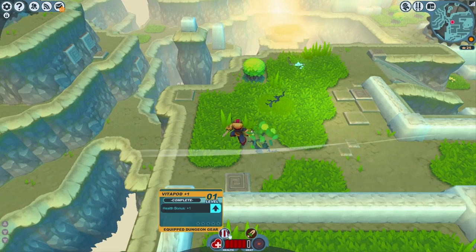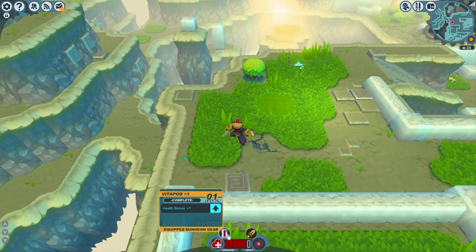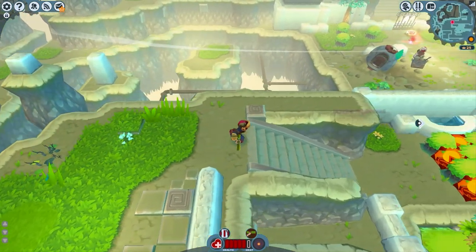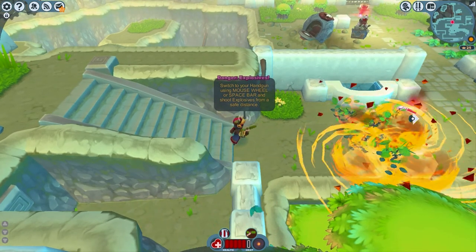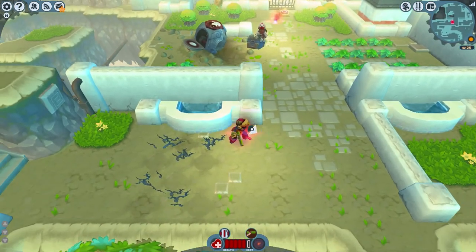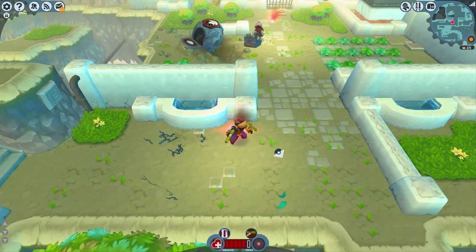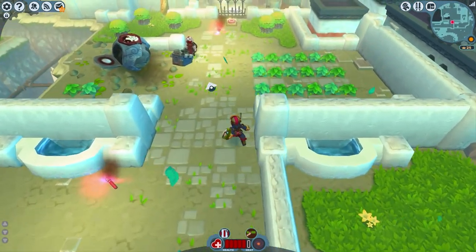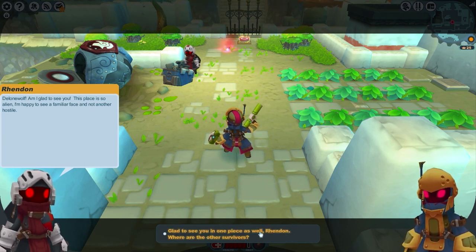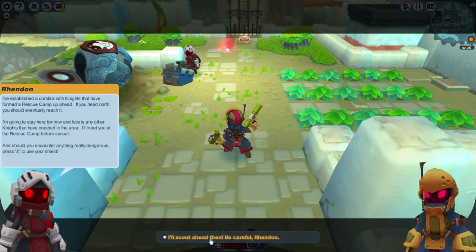I don't know what all of this stuff is yet — vitapod plus one, completed health bonus plus one. Can I use this? Nope, doesn't look like it, so we'll just continue ahead. That looked like it was going to explode — it's like a flare of some kind. Then NPC dialogue: 'Lone Wolf, I'm glad to see you. This place is so alien, I'm happy to see a familiar face and not another hostile. Glad to see you in one piece as well.'